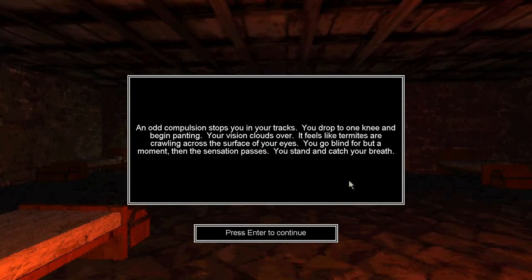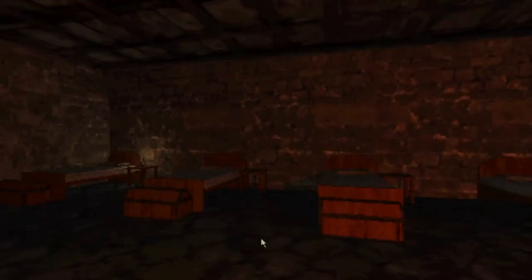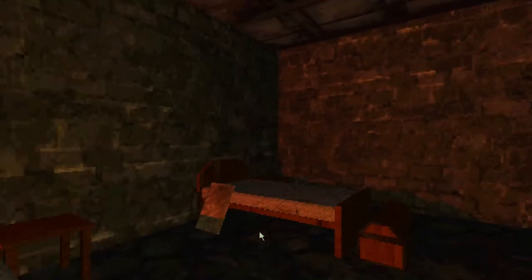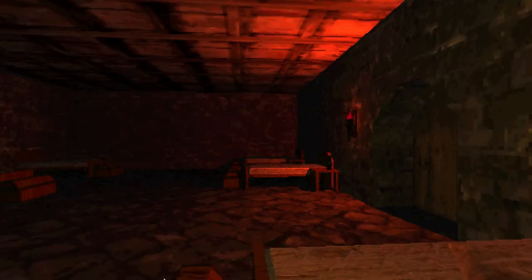We've got two doors. An odd compulsion stops you in your tracks — you drop to one knee and begin painting. Your vision clouds over, it feels like termites are crawling across the surface of your eyes. You go blind for but a moment, then the sensation passes. You stand and catch your breath. I wonder what I painted. Too bad I can't look down — that would be very helpful. The door's closed. I like the pillars — they're just kind of slabs.